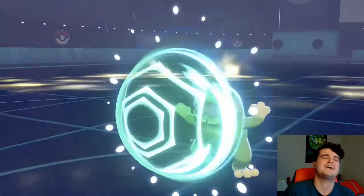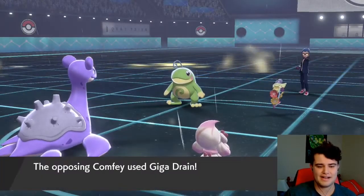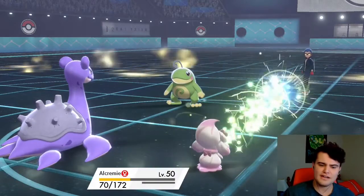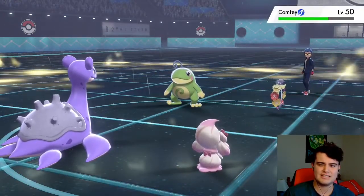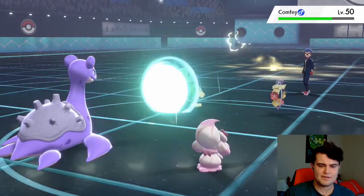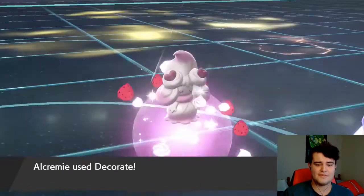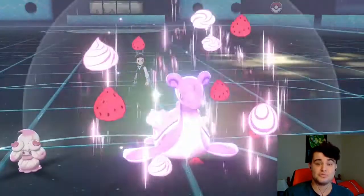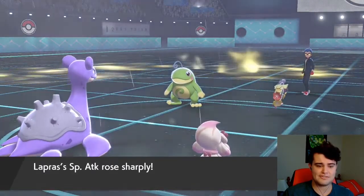Politoed goes for Protect — oh man, I did not want to see that. Comfey goes for Giga Drain on Alcremie, which is strange because Alcremie is definitely not what I would have targeted. Lapras goes for the Thunderbolt — obviously it's protected — but the important thing is that Alcremie gets off a Decorate, which is huge. It's going to let Lapras do some massive damage next turn.